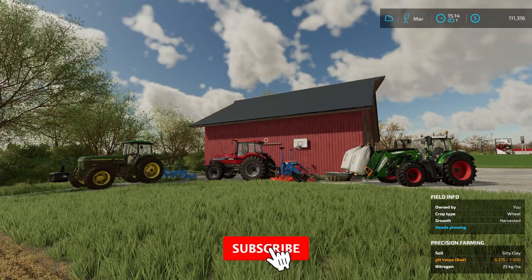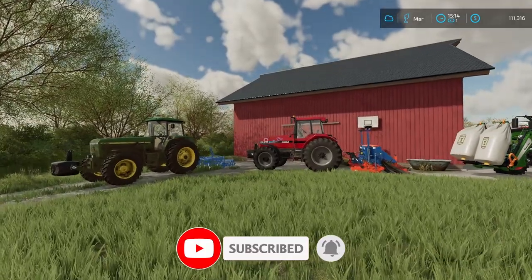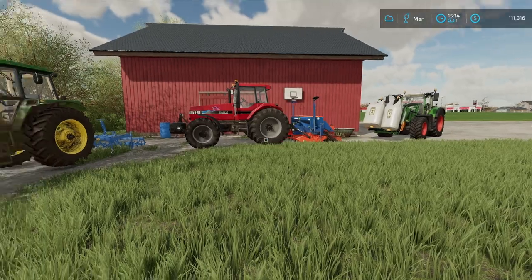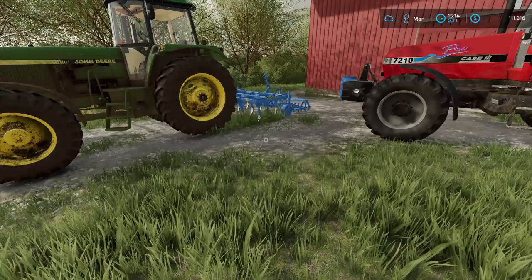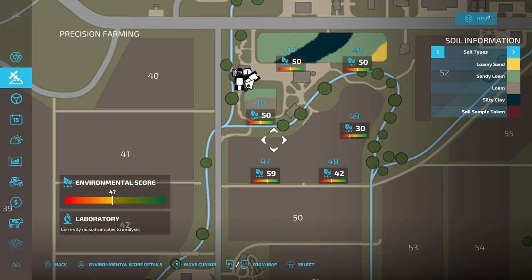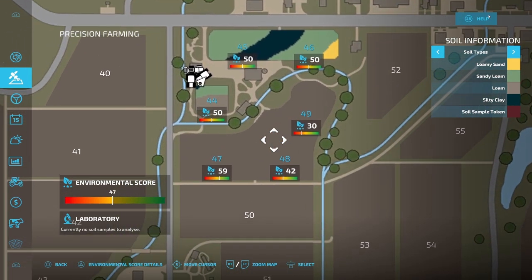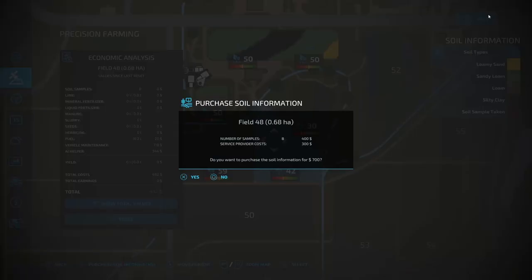Welcome back everybody, Driver 53 here. We're back on the Giants corner-to-corner challenge on Elmah Creek. I've got a bunch of equipment sitting out here and I'm finally going to use the cultivator. I've got precision farming on and my scores aren't that great. The first thing I need to do is purchase the soil maps, so we're going to go ahead and buy these right here.